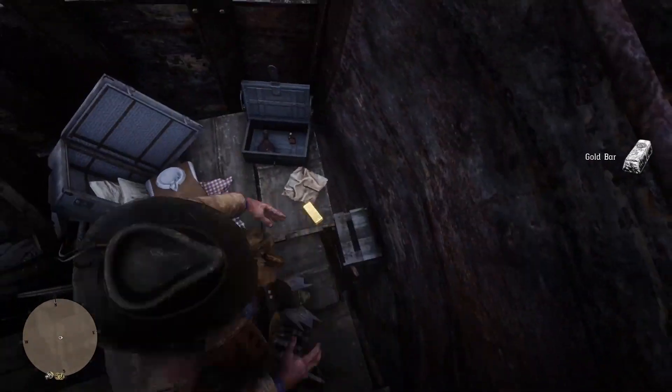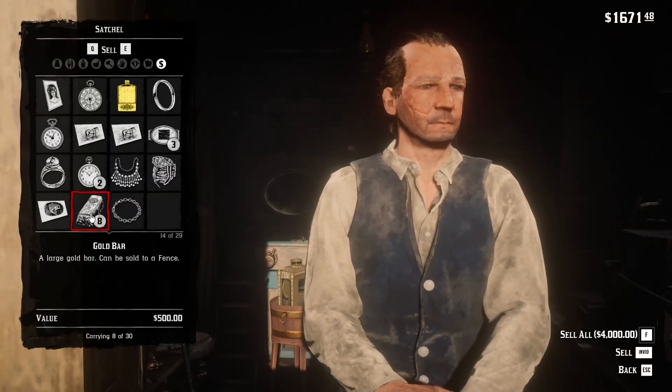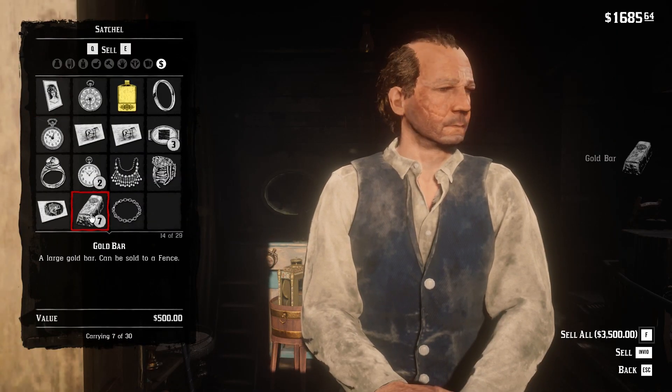Here, enter inside and go to the bottom of it, where you will find the treasure. At this point, go to any fence vendor and sell the gold bars in order to cash out the price.